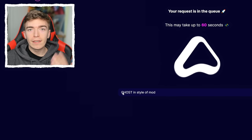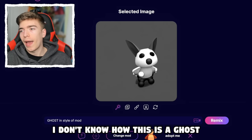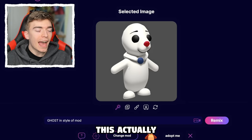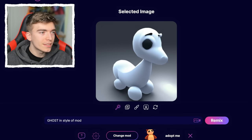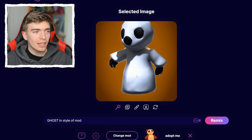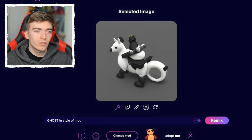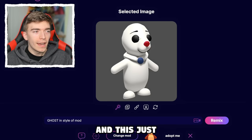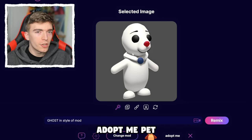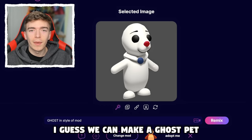Now we're going to go spooky and ask for a ghost. The outcomes actually look like real pets. I don't know how this is a ghost, but this one actually looks like what a ghost would look like in Adopt Me. This is actually a ghost from Adopt Me — it has all of the right styles. This one looks like an actual Adopt Me pet, and this just genuinely does look real. So if you want some Halloween stuff, here we go — we can make a ghost pet.